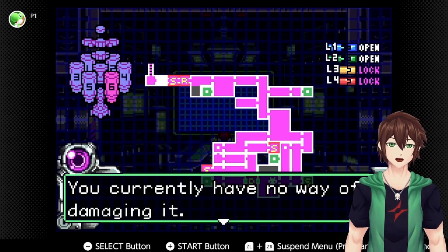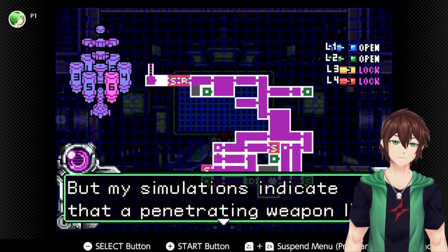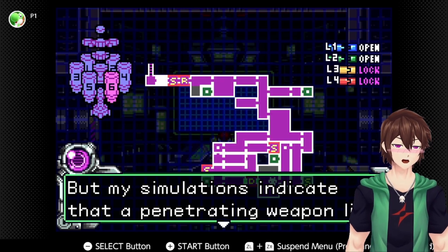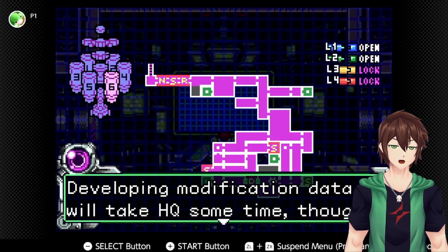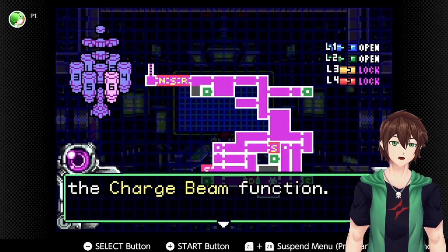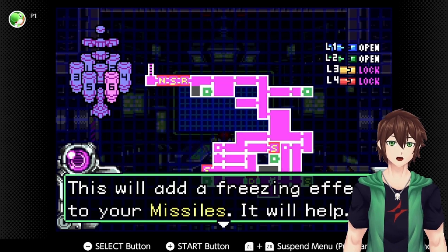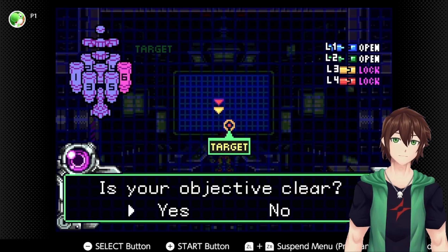You currently have no way of damaging it, but simulations indicate that a penetrating weapon like the plasma beam might work. Developing modification data will take HQ some time. There's also a chance you may be able to restore your plasma beam by absorbing a large core X, as you did with the charge beam. As for restoring the ice beam, your current cellular makeup would reject that addition. Therefore HQ has developed an ice missile upgrade — this will add a freezing effect to your missiles. Go to Sector 5 ARC for the download.